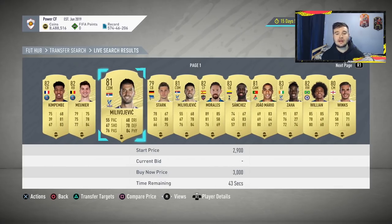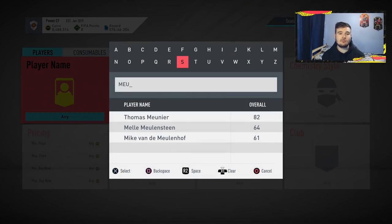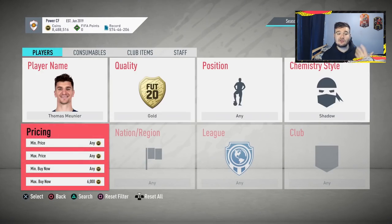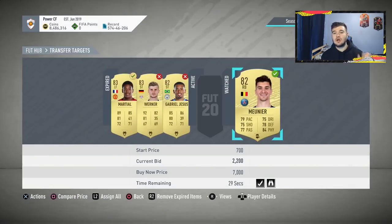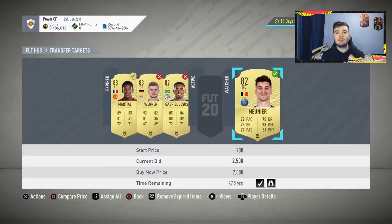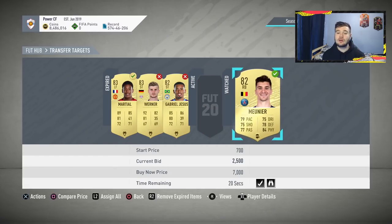We're going to look at Munier for the Shadow method. Searching him at 3,000 coins — none available. At 4,000 — none. At 5,000 — none. At 6,000 — there are three at around 5,000 coins. These cards can take an hour or two to sell because people aren't building teams around Munier at right back anymore, but this method still does work. We've put in a bid of 2,500 coins, and if we can pick him up at 2,500 we should be able to sell for around 4,500 to 5,000 coins — a profit of 1,000 to 2,000 coins.